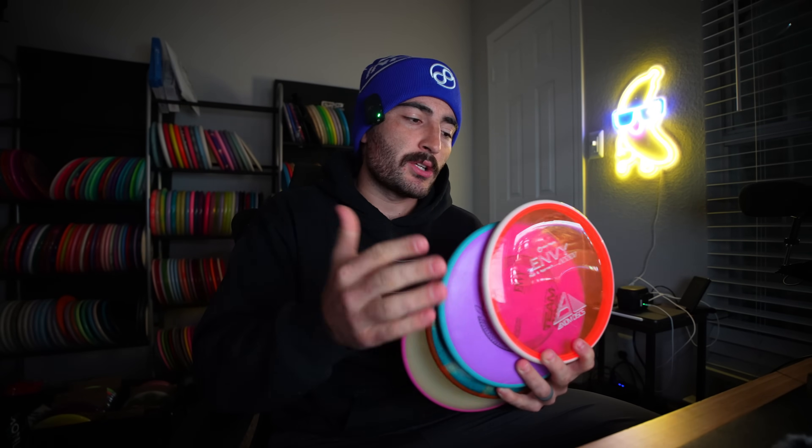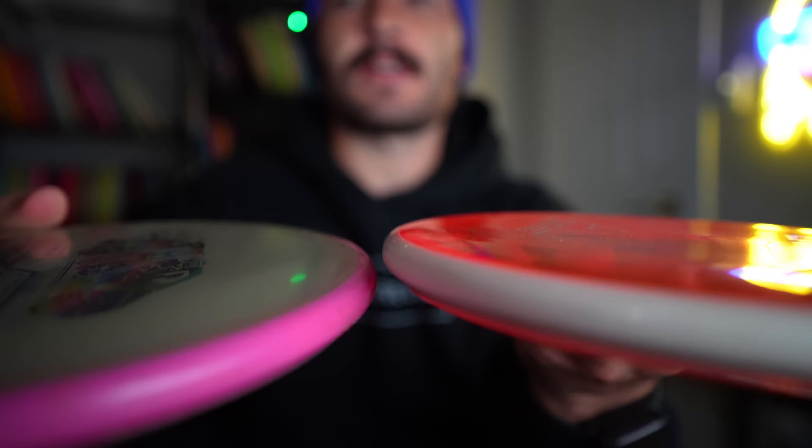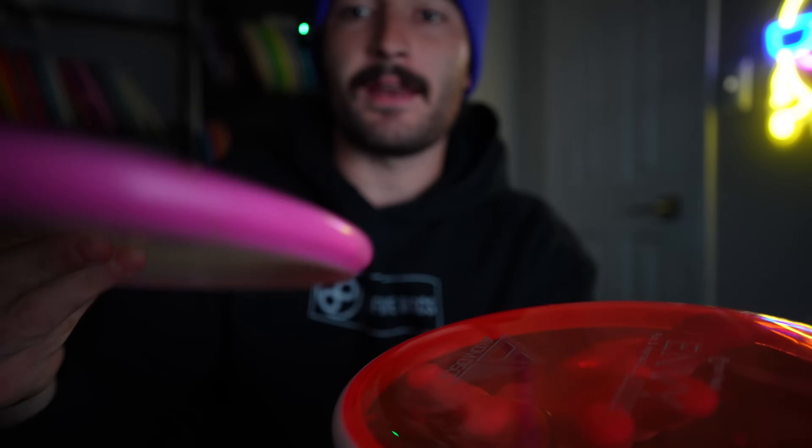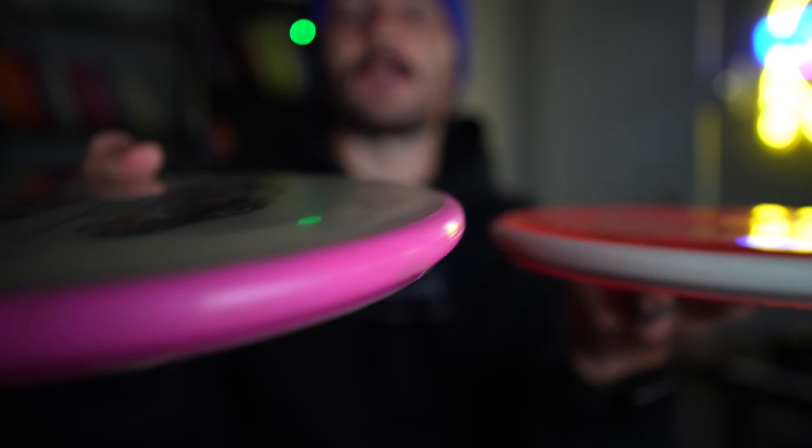What I have here is a regular Proton Envy, not a Prism Proton Envy. This is a run where it is pretty flat, but not quite. It's weird because this one is super flat, but then you get the Eclipse 2.0 ones — you can almost see a difference. This one gets to the top of the overmold and then a little bit of a bump and then flat, whereas the other gets to the top of the overmold and then just flat across. Eagle is saying he's thrown Proton Envies that were just ridiculously overstable, and I think it probably comes down to that little bump right there — maybe two ends of the spectrum.